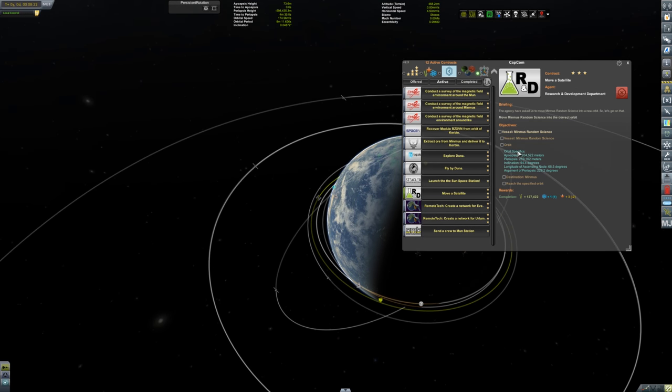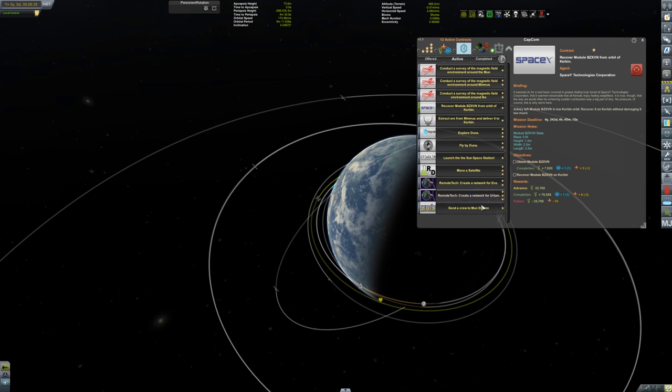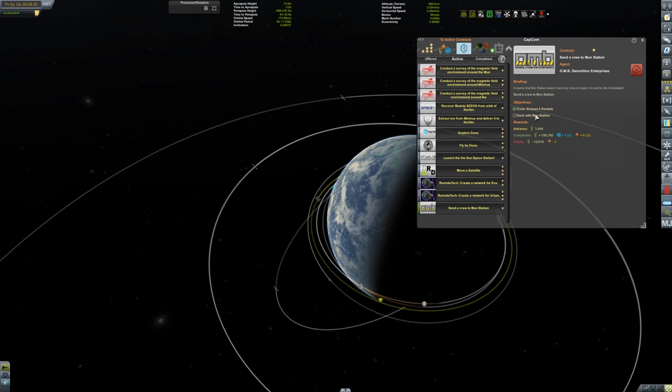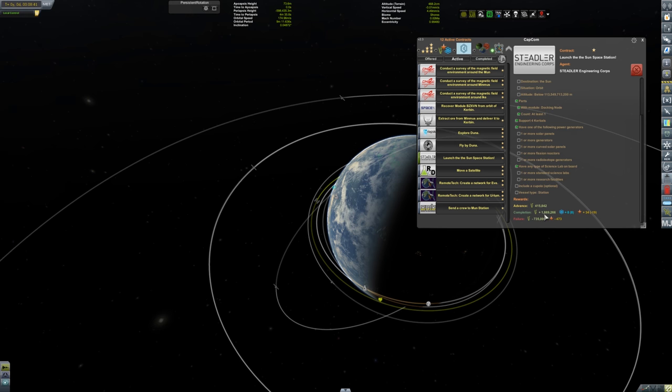Based on the specifications - 0.6 tons, 2.5 meter width and length - it doesn't seem too hard. We also have a contract to send crew to the moon station, which I don't really want crew on just yet. I'll probably just go up there, dock with it, get the contract fulfilled, and bring them back. And then there's the sun space station - a station in solar orbit paying us 1.87 million funds.